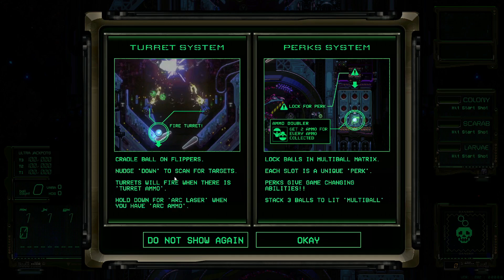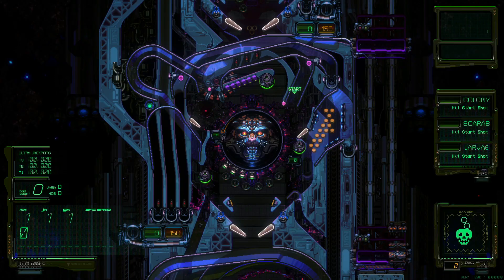Here's the turret system: cradle the ball on the flippers as we've all done before, then nudge down — which for me is the S key using WASD — and when you nudge down it will fire turret ammo. Hold down for arc laser when you have arc ammo, so there's also a laser. Over here we've got a perk system, which is kind of cool. You might have seen something like this on old school pinballs — if you can get balls into this section it'll lock them in and give you extra tries.